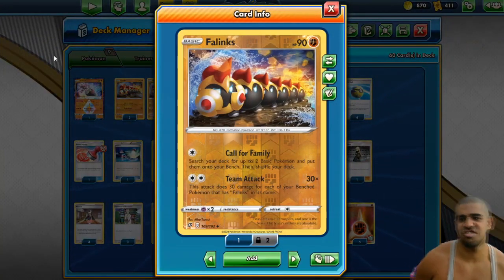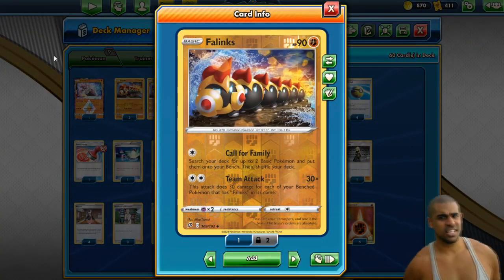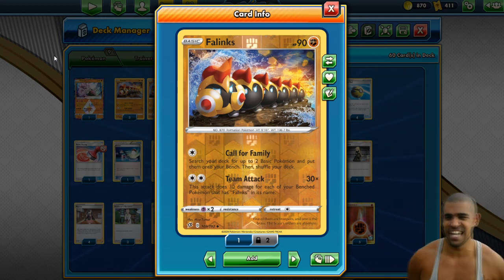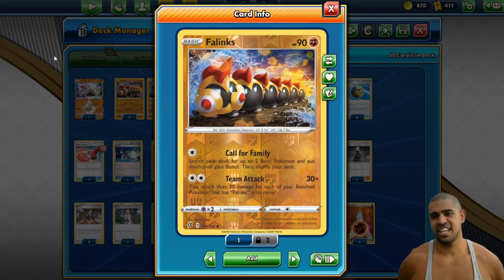So yeah, like I said in the intro we've got Phalanx — Phalanx? Forlinks? I don't know, whatever he is, little geezer, look at him. They're all pretty cute, aren't they? So this is our build-around. We've got Phalanx here.